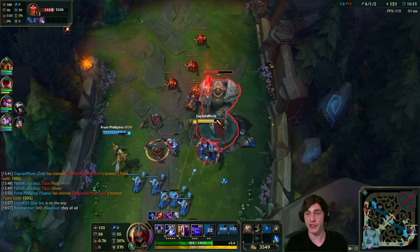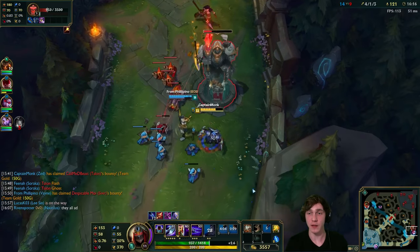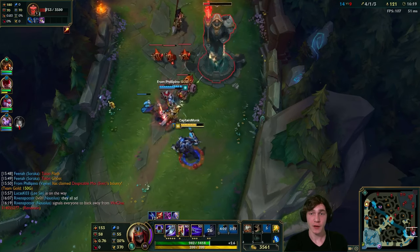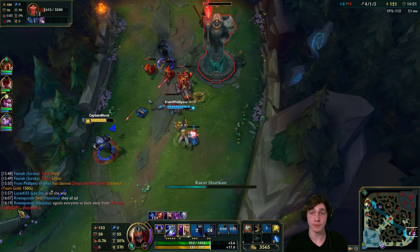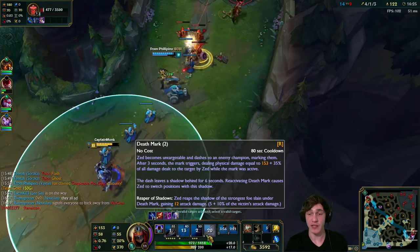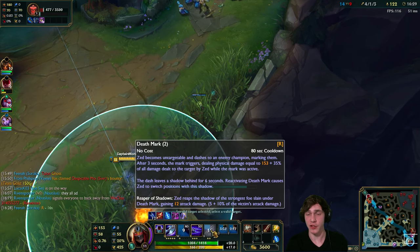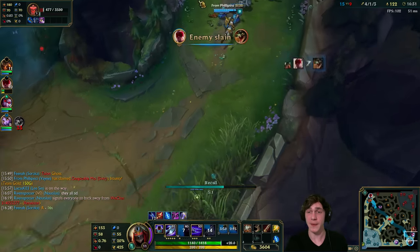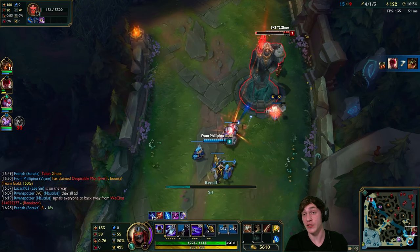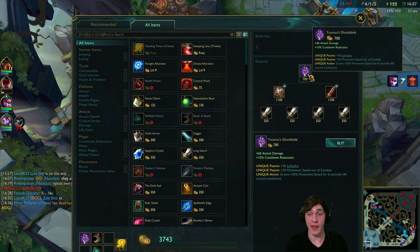Essentially if you use your ultimate to kill a target you get an extra bit of AD. If you kill somebody with more AD than someone you killed earlier, you get more AD. If you kill somebody with less AD, nothing changes - you keep the bonus you already have. Since I killed Nidalee with my ultimate nothing changed as she doesn't have much AD.